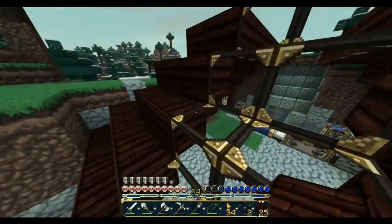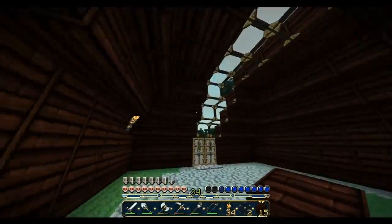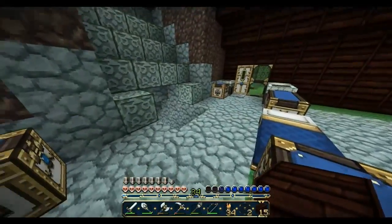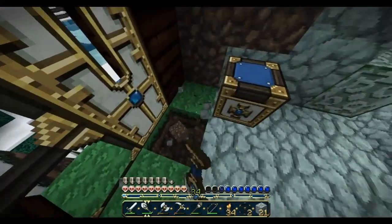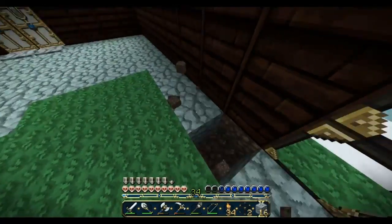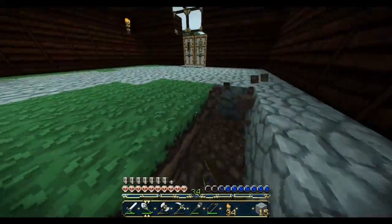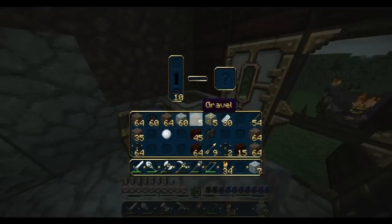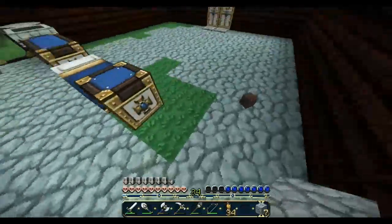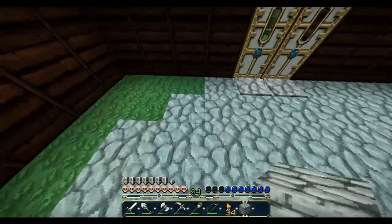Now let's go to the outside. That's gotta be four wide — yeah. I can do it from here. My humble home is looking a lot better. I'm gonna move all this and make it a stone floor. I don't have enough stone, so let's put some more cobblestone in there. This looks better already.